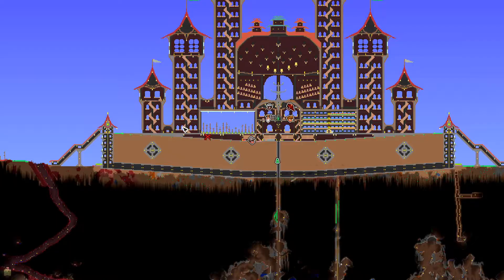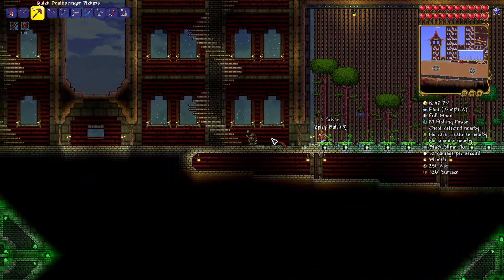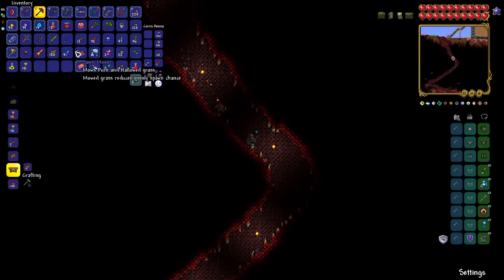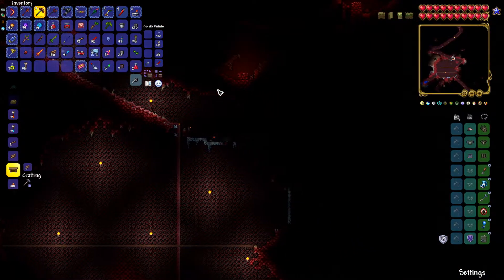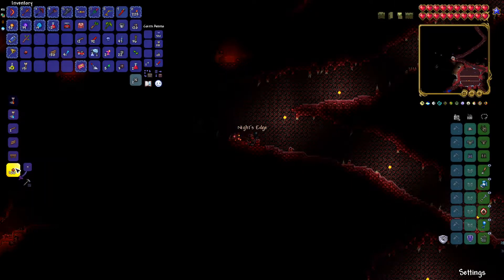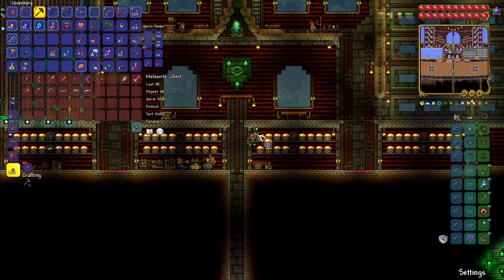We need to forge these on a Demon Altar — let's just quickly check to see if we have any nearby. We've got this over here, so we'll head over to the left and use one of the altars. For those new to the game: the Zenith, the endgame sword in 1.4, uses the Terrorblade, which uses the True Night's Edge and True Excalibur. The True Night's Edge is made using Night's Edge, and Night's Edge is made using four swords. So we need the Fiery Greatsword — there it is. Night's Edge made. Let's head back to base.